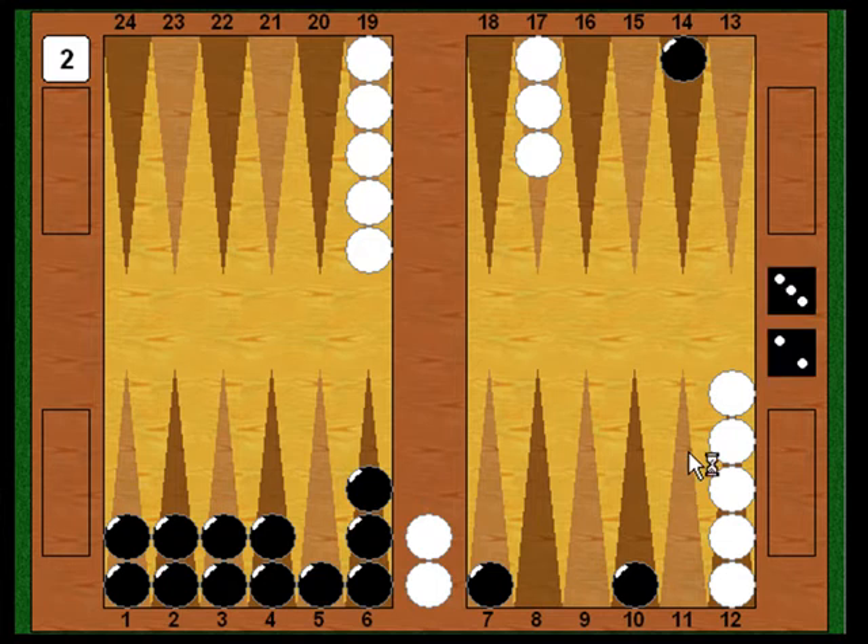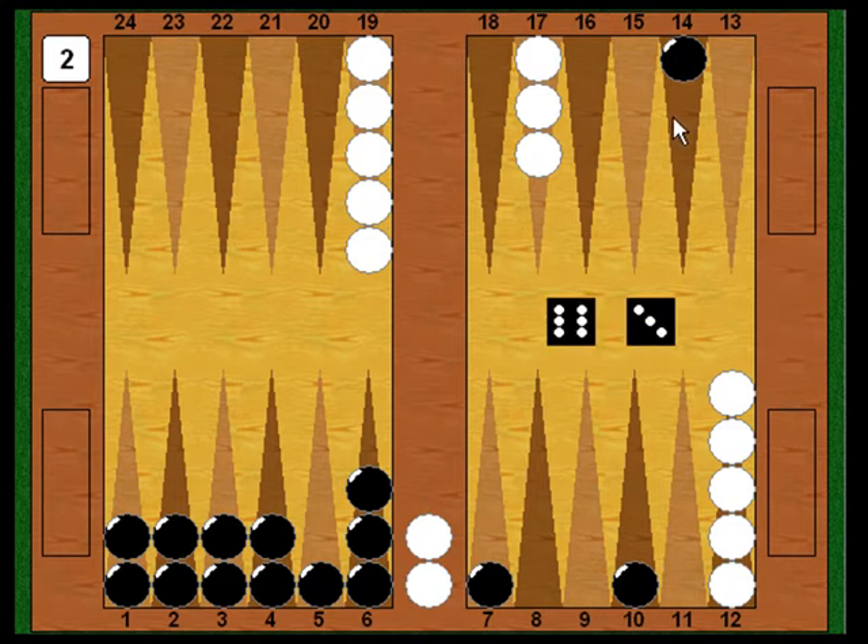Now Black fires again — he needs a five, a two, or a one. He's also picked up an extra cover number from the fourteen point. And fortunately that checker is there, because he rolls a six-three, which doesn't cover with any of the other checkers. But he can move the checker on the fourteen point all the way to the eight point, and then to the five point. Now the closeout is complete. White can't even roll — he's stuck on the bar, and it looks like it's going to be a gammon for Black.